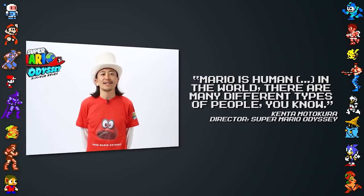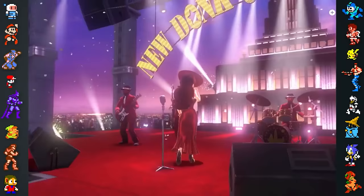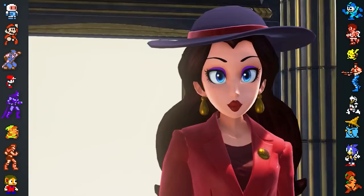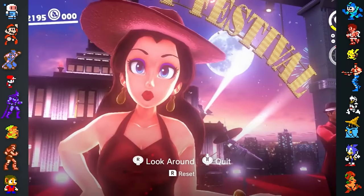In an interview with Vice, the game's director Kenta Motokura confirmed that Mario is human, saying: 'Mario is human. In the world, there are many different types of people, you know?' Speaking of New Donk City, Pauline was originally going to be the city's princess. However, the role of princess didn't seem to fit a city environment, and she was made the mayor instead. This also gelled better with Pauline's musical persona.